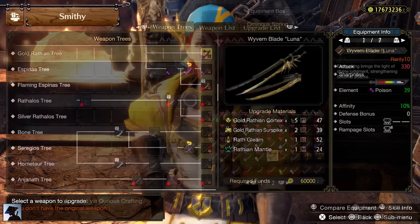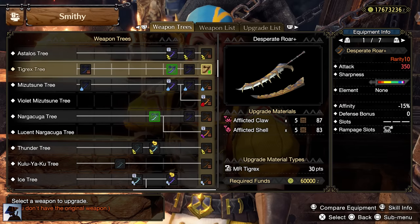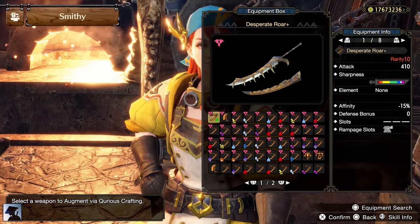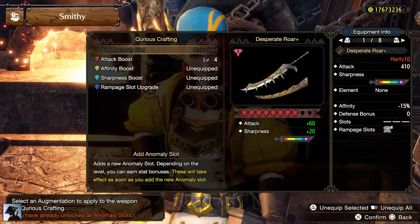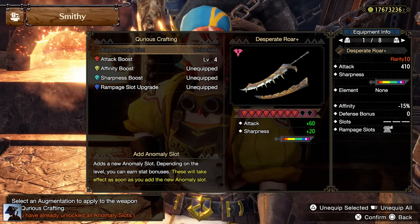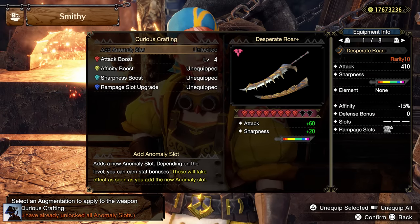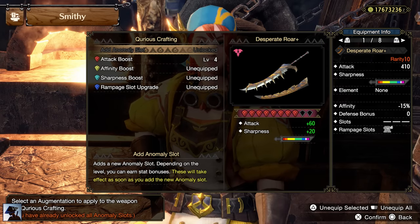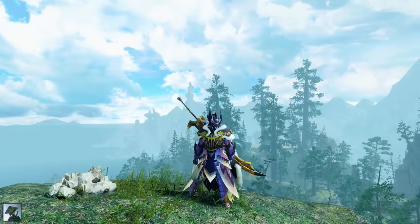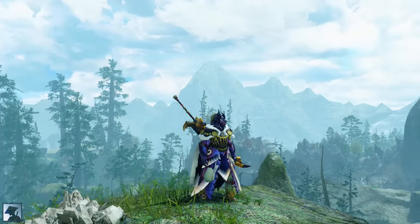That Longsword is definitely powerful, but my first choice for today's build is another Longsword — the Desperate Roar+. The Tigrex Longsword is back! With the last anomaly slot you can increase the purple sharpness up to 40 hits, and counting in Heaven's Sand which lets you easily and quickly recover sharpness, the return of the Tigrex Longsword had to be expected. It can reach 410 attack — the highest value among Longswords. It has no slots and minus 15% affinity, but it has a level 2 rampage slot so we can use the Entice Peaches Jewels. The following build was made with this weapon in mind.